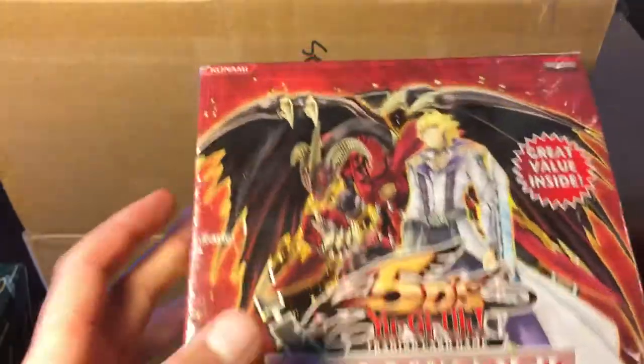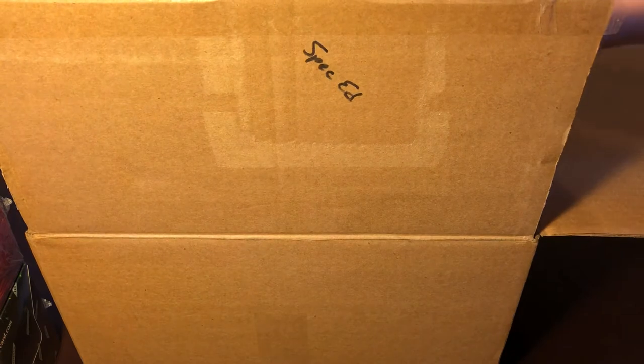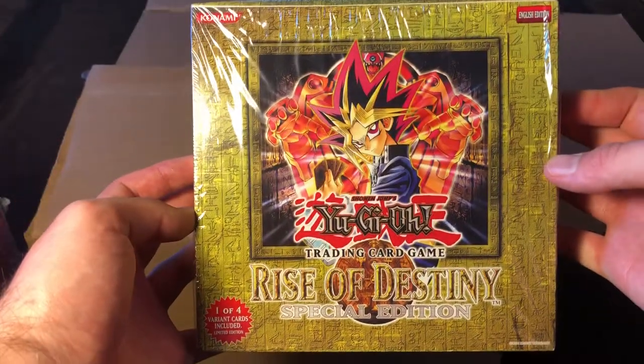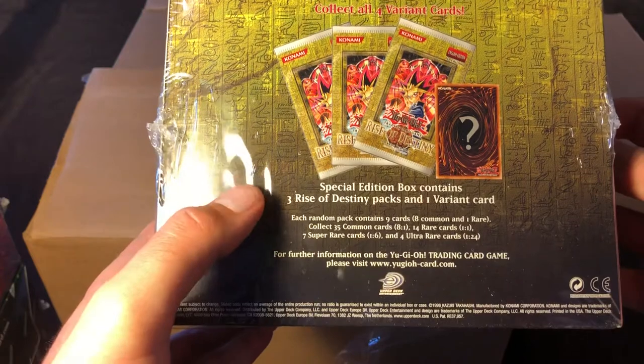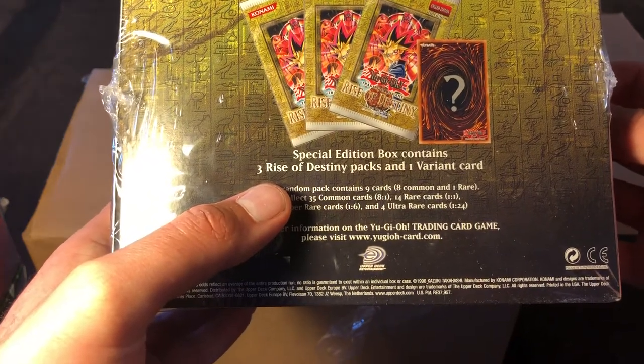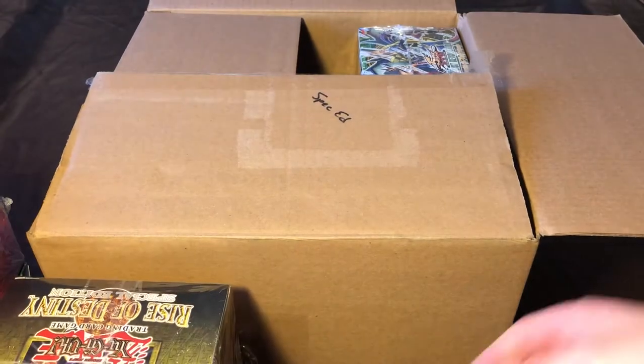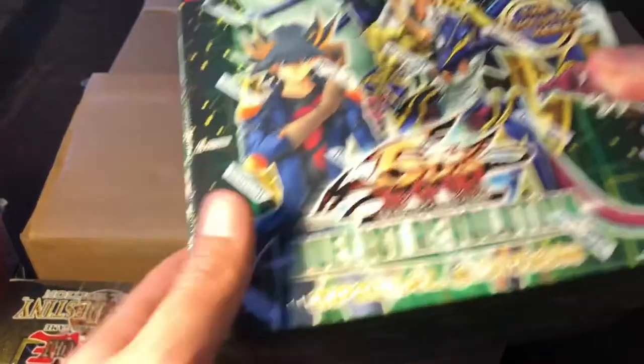There's a quantity of 10 of each of those, so 30 total packs, all unlimited edition, but still really neat product. Then there's Rise of Destiny — this one has a small tear in it but nonetheless cool product. It's one of four variant cards: three packs per box, and I think one variant is Dark Magician Girl, maybe Fusion Gate or Wave Motion, and I'm not sure what the others are, but it's still a cool piece of history.